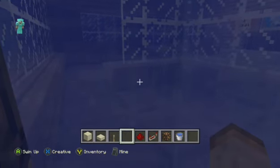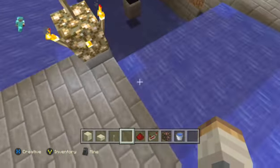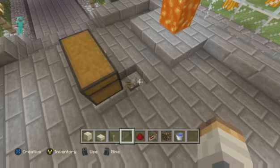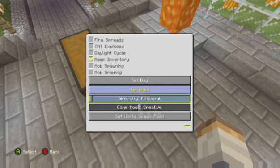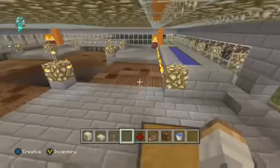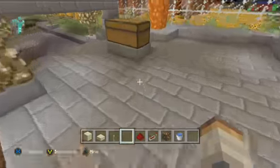Next we have an automatic farm. It's not completely automatic — you have to do some of the work by planting yourself — but once it's all grown you just flip the switch. I had tile drops off, but you get the idea: basically all the stuff would go to the middle here and then you could just pick it up. I tried to make this place as bright as possible so no monsters would get in.